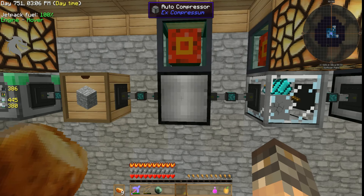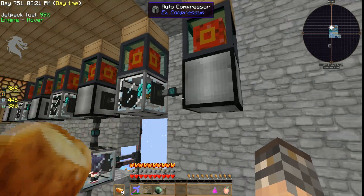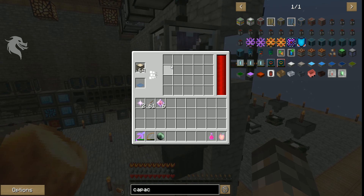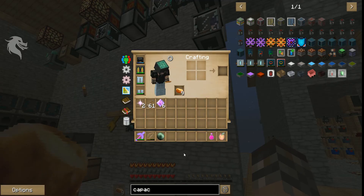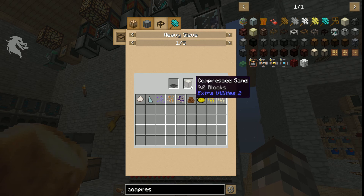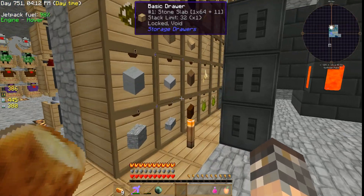I'm collecting cobblestone, compressing it, hammering the compressed cobblestone to make gravel, hammering the gravel to make sand, hammering the sand to make dust, and compressing the dust. So everything's being compressed. I'm only sifting one type here—I needed prosperity shards, because I needed to start upgrading my essences.